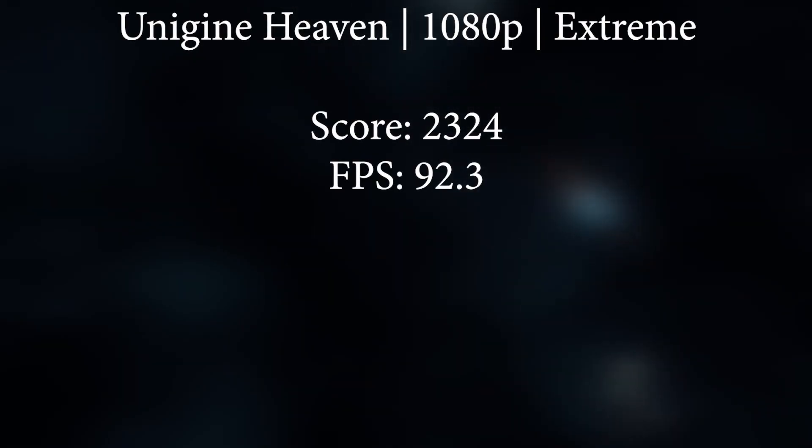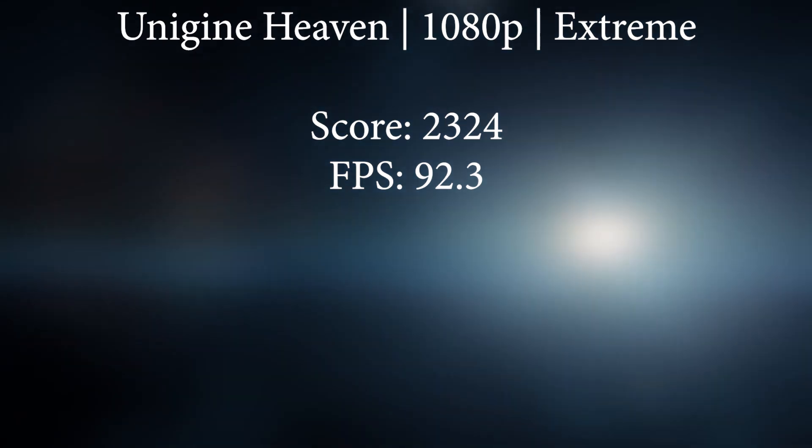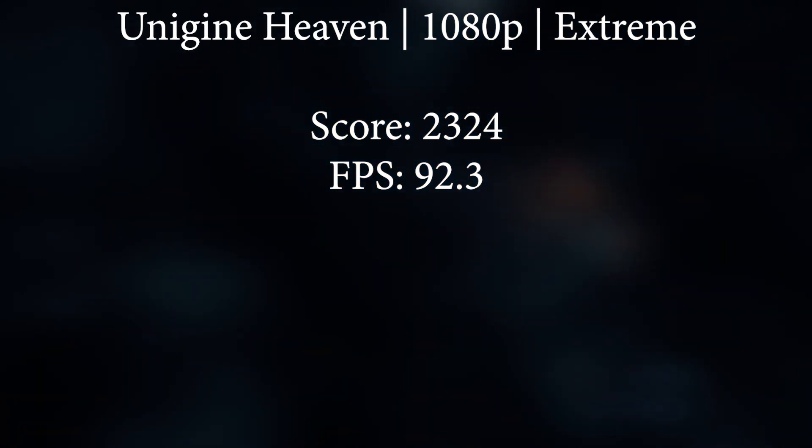Unigine Heaven is first, on the 1080p Extreme preset, with a score of 2324 and an average FPS of 92.3. Not bad for this older test.